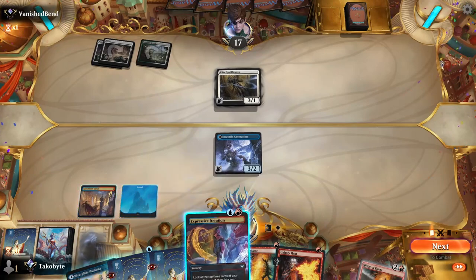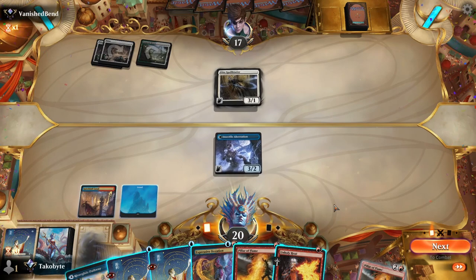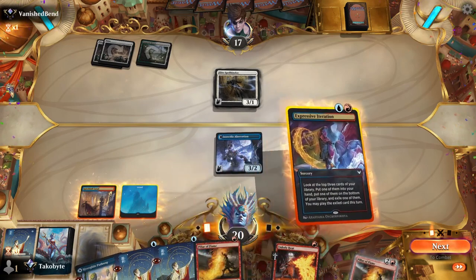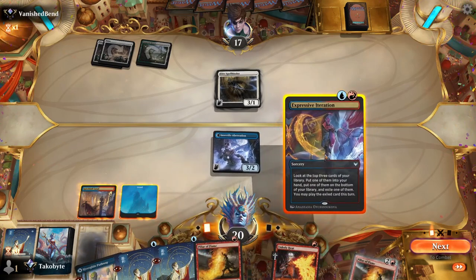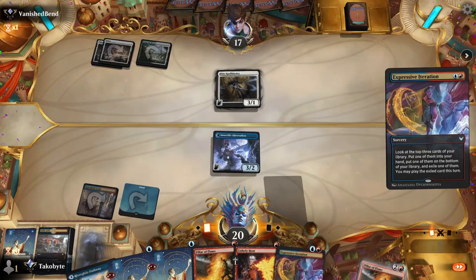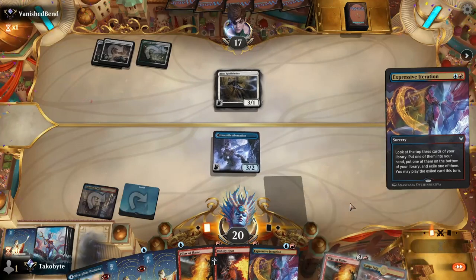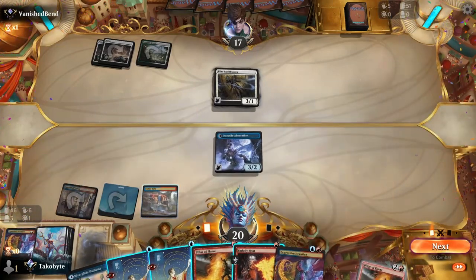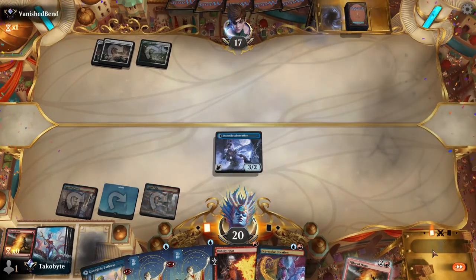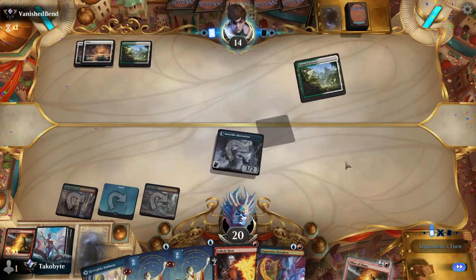Should I Expressive Iteration? I'm gonna Pillar of Flame 100%... actually I'm not sure. Maybe it is right — Expressive Iteration. Put this into my hand, put this into the yard. Library — false. And then kill this. This card is so disgusting — it's about to do 9 damage by itself. I would take Expressive Iteration.